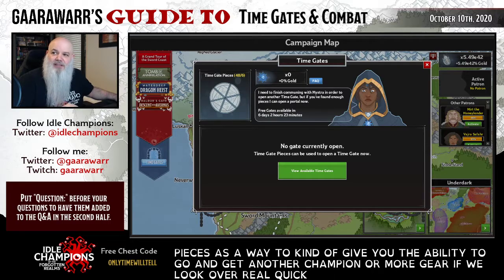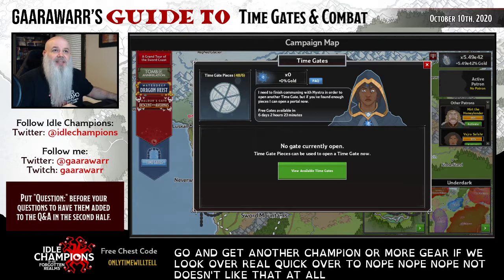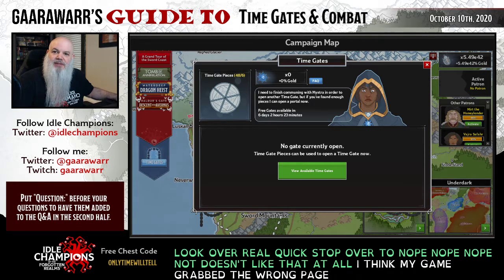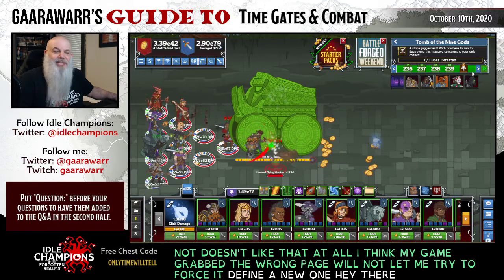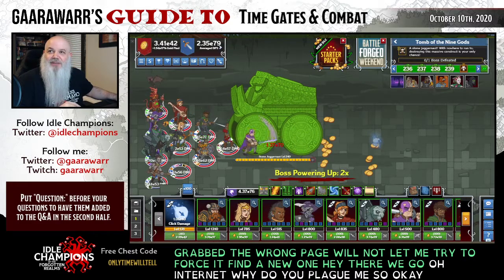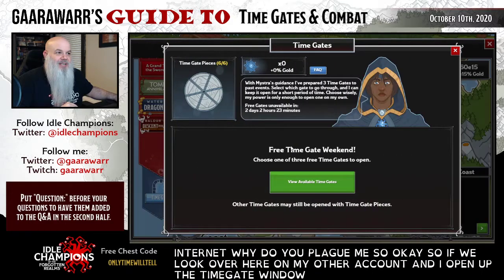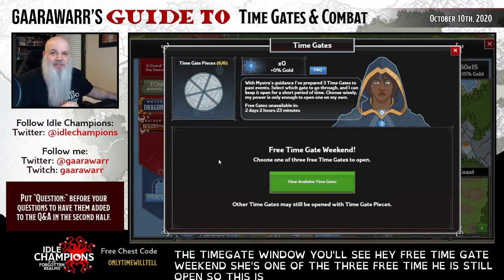If we look at my other account and open up the Time Gate window, you'll see: free Time Gate weekend - choose one of the three free Time Gates to open. This is what you're going to see this weekend and next weekend. Free Time Gate weekends happen whenever they have a content week. This week we had more Baldur's Gate Descent into Avernus content released, so that Friday is a natural Time Gate weekend.